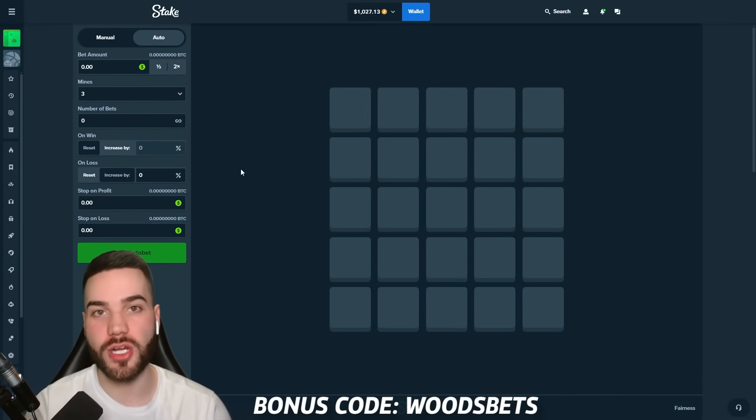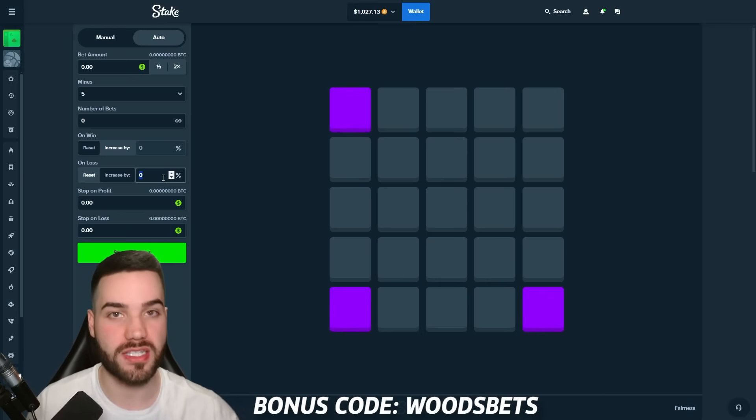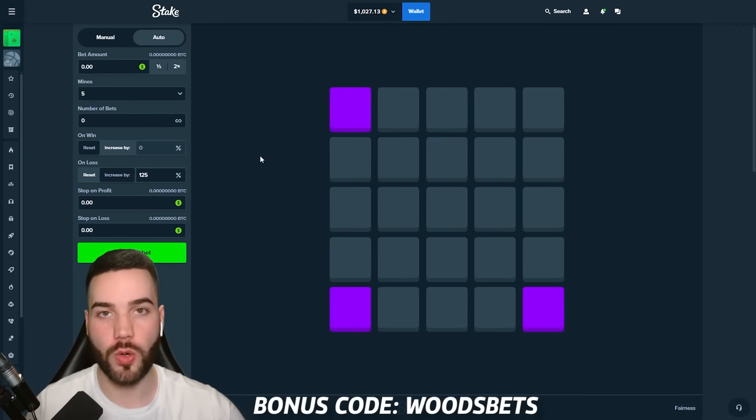To test this strategy long term, we've just deposited $1,000 into the balance. The strategy is five mines, three corner tiles. You can pick whichever corner tiles you want. Three tiles on five mines is going to be 2x on the win — so whatever you bet, you're going to get 2x back.